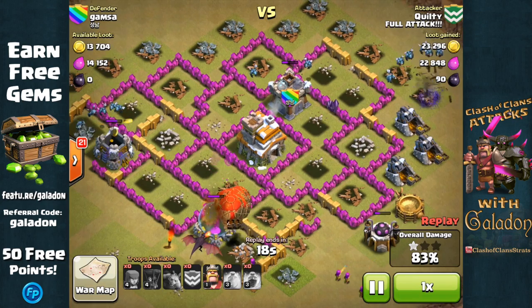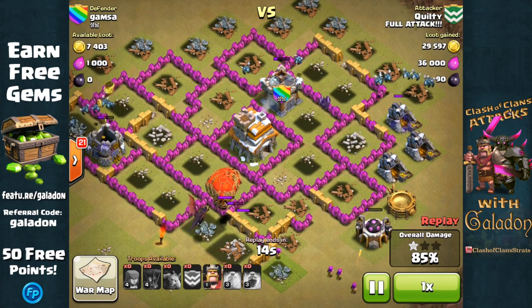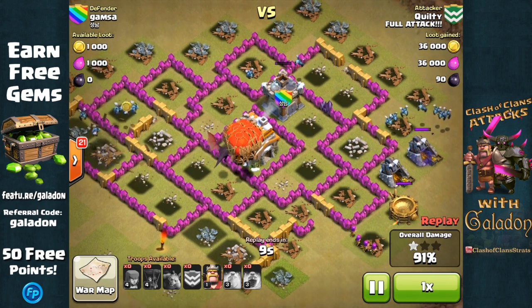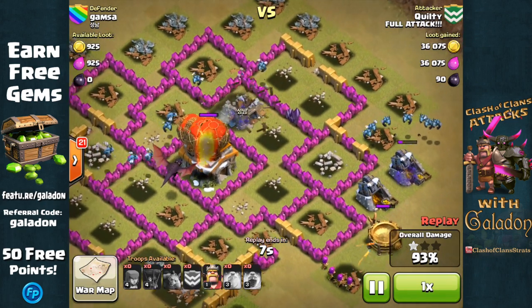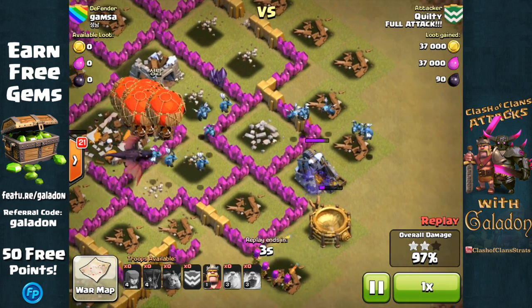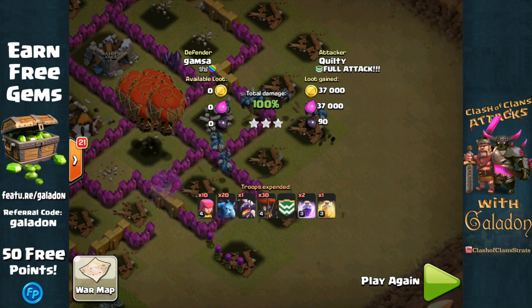Everybody closing in on the outer structures first, and then they are going to head towards the town hall. Here come the balloons and the dragon headed for that town hall about the same time that the minions on the left finish off that last gold storage. Clan Castle down. There goes the town hall in a fiery mess, and the last structures fall. Yes, it's another three-star attack for Full Attack.